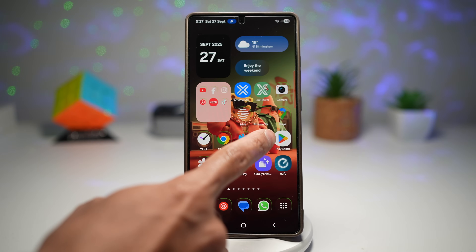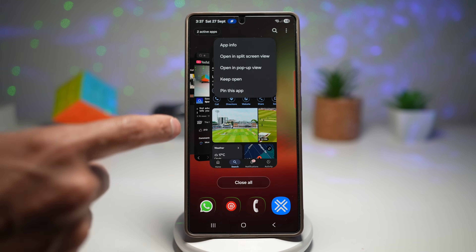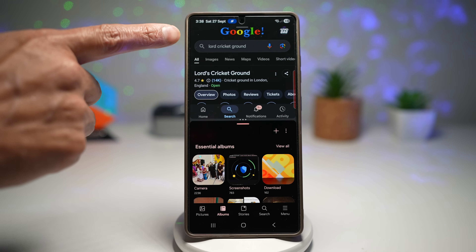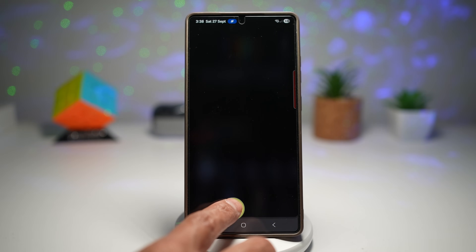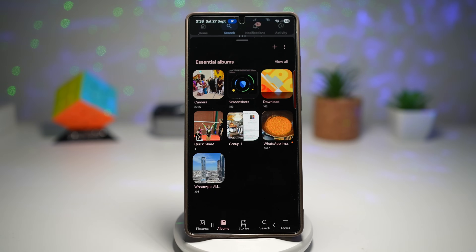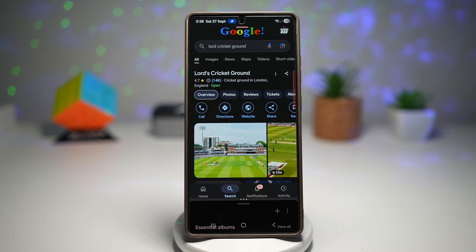Here's an example — I'll open up Google and split it with another app. Tap the task manager, tap the app name at the top and open in Split Screen View, then choose another app like Gallery. At the top I've got Google and at the bottom I've got Gallery. I can configure this to a 90-to-10 ratio. I can browse through Google at the top, and when done, tap the bottom to open Gallery and browse photos. Tapping at the top switches back.